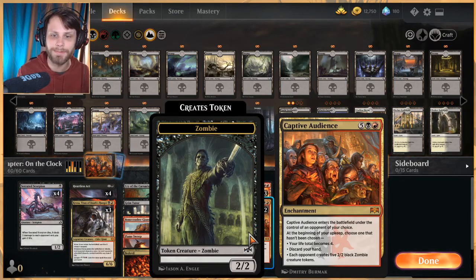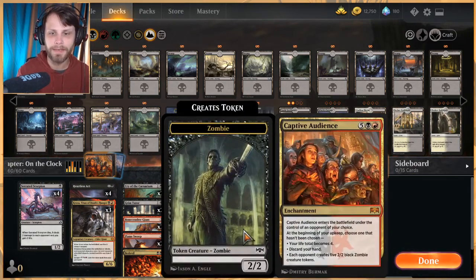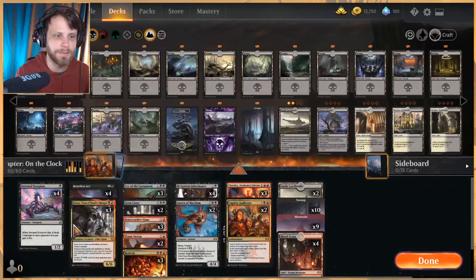A really interesting card I haven't played much with but I'm excited to try is Captive Audience. It's expensive — seven mana enchantment — but as it enters the battlefield it goes under the control of an opponent. At the beginning of that player's upkeep, choose one that hasn't been chosen: your life total becomes four, you discard your hand, or each opponent creates five 2/2 black zombie tokens. Combined with Ill-gotten Inheritance or a Chandra out, if they hit four life we can kill them in a turn or two.